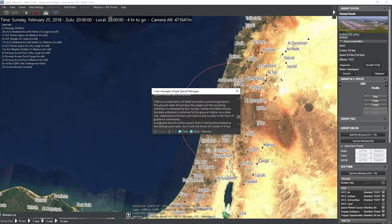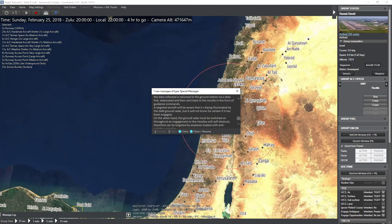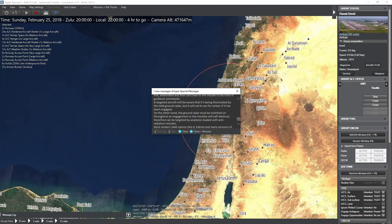We have AIM-120Ds at 75 nautical miles and AIM-120Cs at 60 nautical miles. We have the AIM-54C Phoenix — time-shared semi-active mid-course plus active radar homing terminal guidance at 120 nautical miles, but generally only really good against bombers and big targets. The AIM-120 at 120 nautical miles versus fighters is almost no chance to hit. We have various Sparrow models at 55 nautical miles max, and Python 4s and 5s at 10 and 15 nautical miles. Sidewinders at 10 nautical miles. We also have a Patriot PAC-2 SAM battery. TVM is a combination of semi-active radar homing and radio command guidance — ground radar illuminates the target, the reflection is detected by the missile, the data is returned to the ground station via data link, elaborated, and sent back to the missile as guidance commands. Most modern SAM systems — HQ-9, Patriot, S-300, S-400 — use the TVM technique.